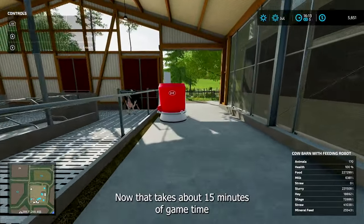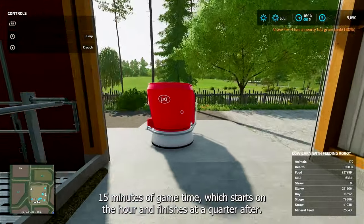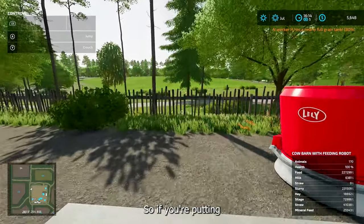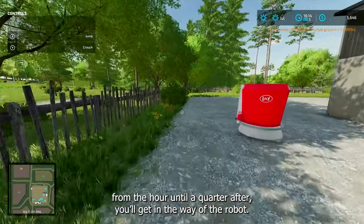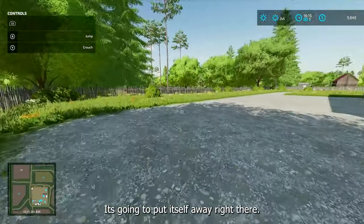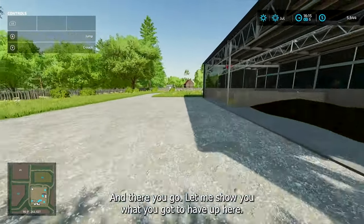That takes about 15 minutes of game time. Starts on the hour, then finishes at a quarter after. So if you're putting your crops in here, you don't want to do it from the hour until a quarter after — you'll get in the way of the robot. So it's going to put itself away right there, and there you go.